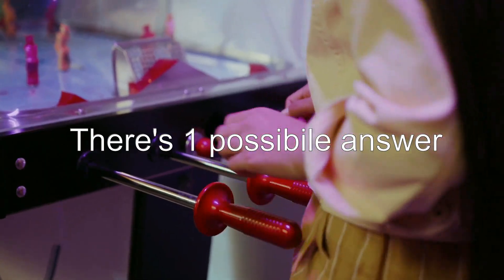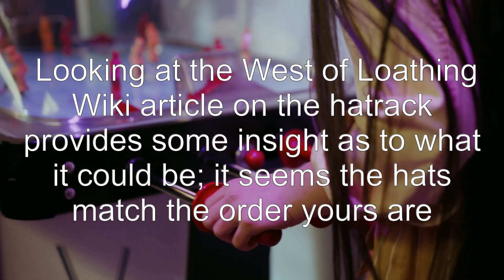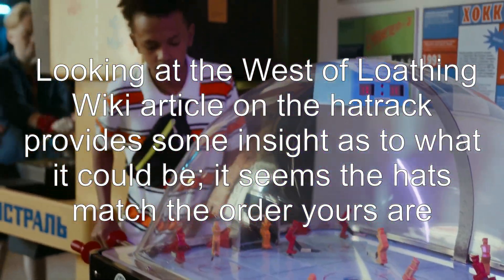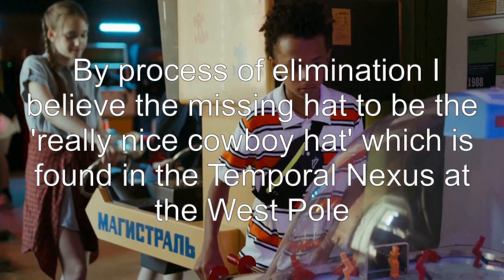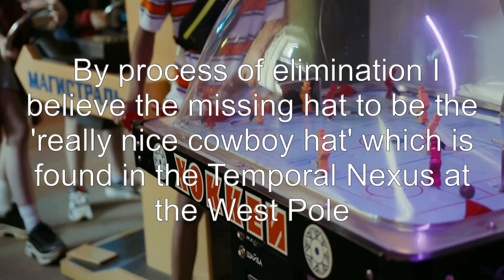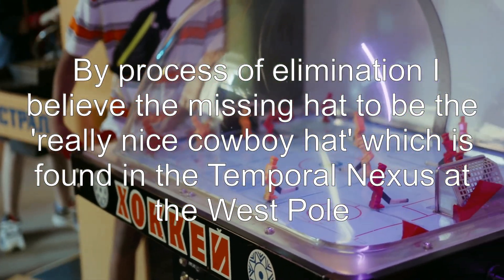There's one possible answer. Looking at the West of Loathing Wiki article on the hat track provides some insight as to what it could be. It seems the hats match the order yours are in. By process of elimination, I believe the missing hat to be the really nice cowboy hat, which is found in the temporal nexus at the West Pole.